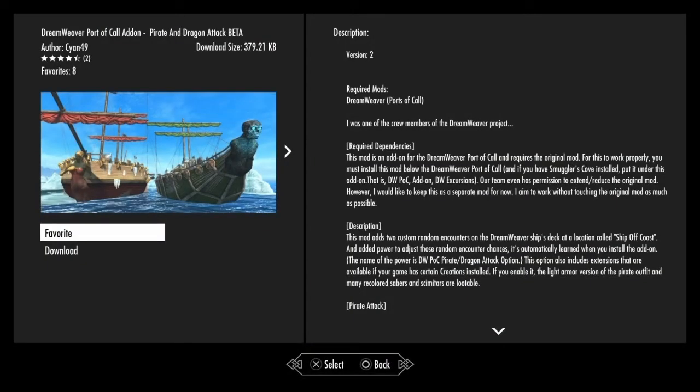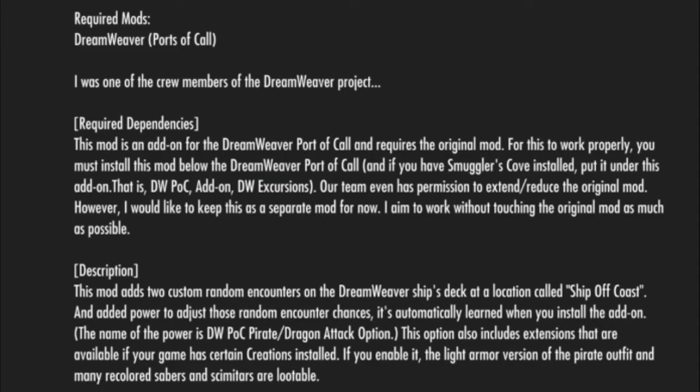Let's take a look at the mod name and description. This mod can be found in the current section. The name is Dreamweaver Port of Call Add-on Pirate and Dragon Attack Beta. It is by mod author cyan49 and this is version 2. I suggest reading the description in its entirety — it is fairly long — but I'm going to read it in part here.